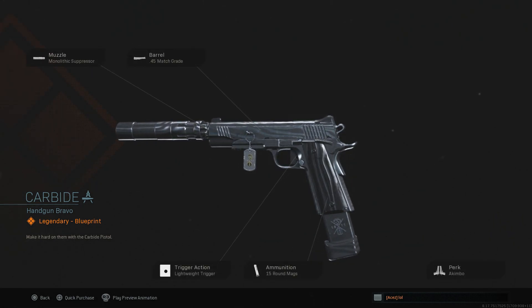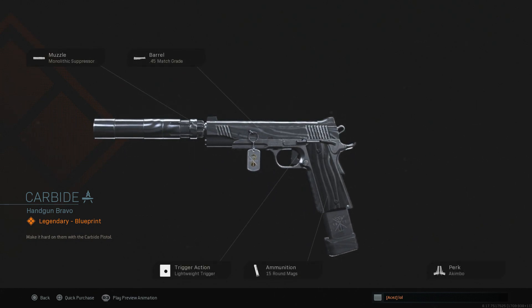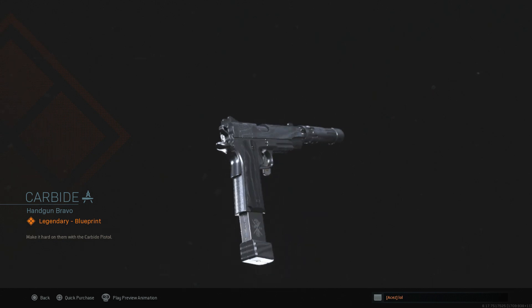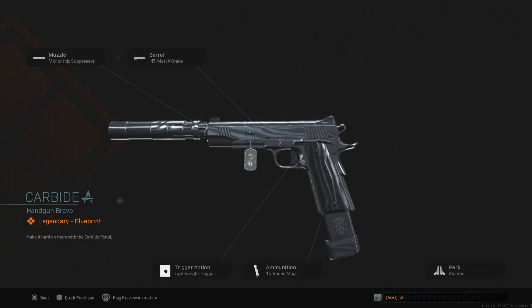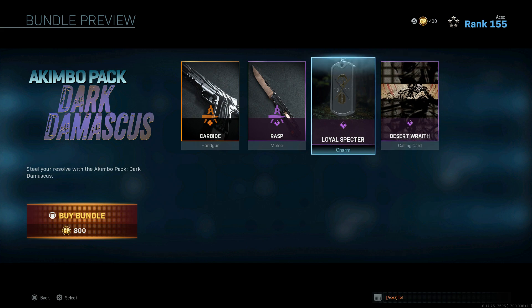Then we have the Dark Damascus Carbide blueprint. That magazine along with that dog tag looks really sick. We've got Monolithic Suppressor - and the camo does go across the Monolithic Suppressor as well - .45 Match Grade barrel, Lightweight Trigger, and 15 Round Magazine with Akimbo. This is a really solid, really good build with Akimbo on top. Akimbo pistols in this game are so overpowered - if you get two M19s with 32 round magazines and lightweight triggers, you just get shredded. This is a really interesting one - I'm kind of tempted to pick it up, but I don't think I will since I don't really like the 1911. But since they are akimbo, it gives you another thing to think about.